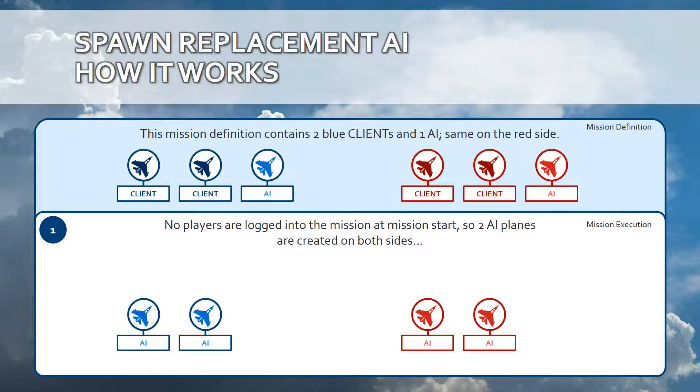Let's talk about spawning replacement AI by the AI Balancer. Through a couple of diagrams I am going to demonstrate how this is working. Imagine that you have two client slots on both coalition sides — blue side has two, red side has two — and there are no players logged in to your mission at mission start. So you will see two AI planes being spawned dynamically on both coalition sides.